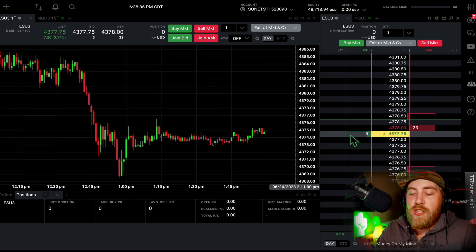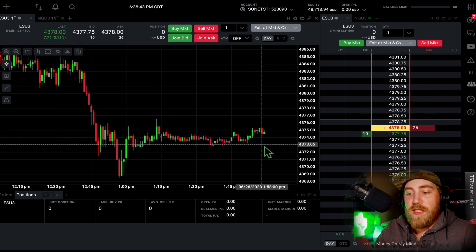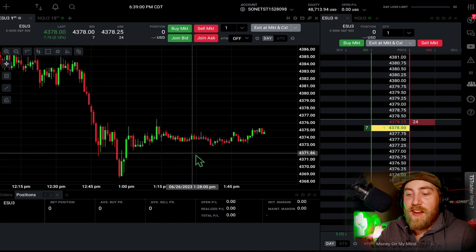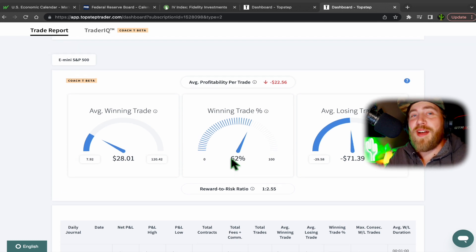I enter the order and then adjust my stop loss and take profit as it moves. One of the biggest frustrations in the first couple days was getting stopped out within 10-15 seconds over and over — down $500 in 15 minutes just from overtrading. You live and you learn, and I'm definitely learning a lot. Anyway, that's about all I have for the day. I hope you have a happy day and I'll see you tomorrow.